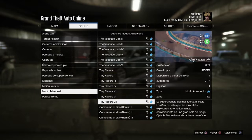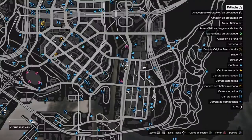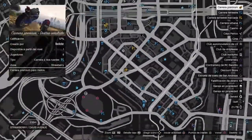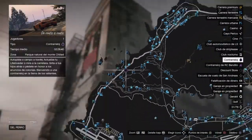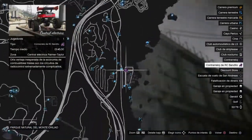Vamos con la carrera Premium, que la tienes en esta ubicación: destino señalado. Ahora vamos con la Contrarreloj, que la tienes en esta ubicación del mapa, del perro, de costa a costa. Y la del Bandito Racer en la central eléctrica.